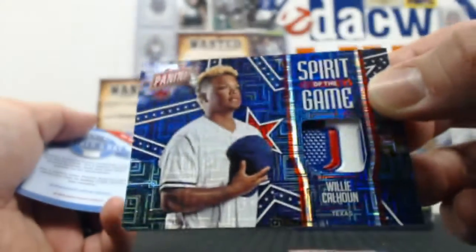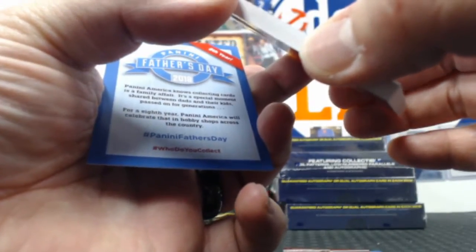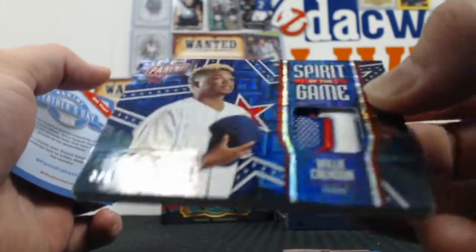How about a Spirit of the Game Willie Calhoun 3-color patch? That's out of 5 — 3 of 5. Wow. Nice. Almost looks like... is that like a hat piece or something? I don't know. That's pretty cool though. Not too shabby.